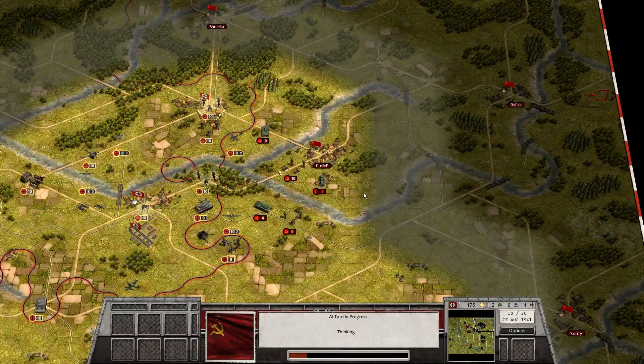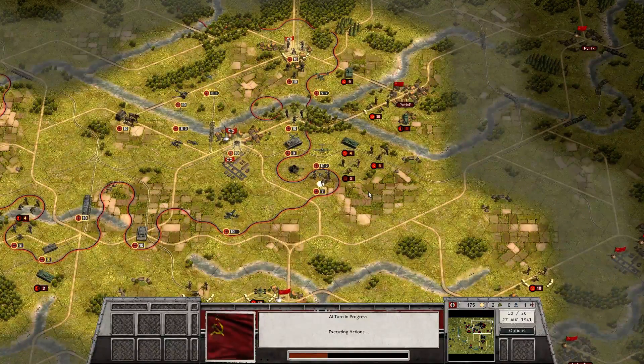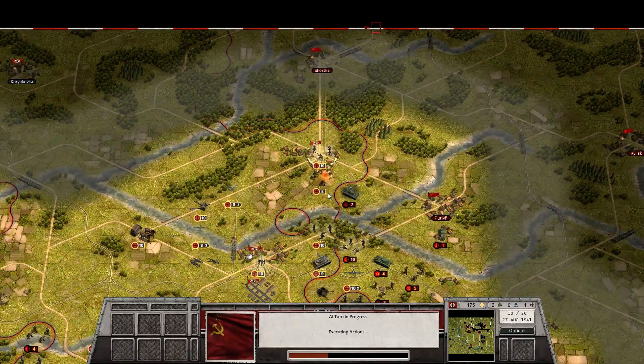My Stukas can do one more attack and then they have to land — or I could land two of them and attack with the other two. That's probably the best idea. Fresh conscripts moving up — there shouldn't be any problem. The T-26 attacks and does 2 damage, 2 in return. That would be my priority target for the Stukas.